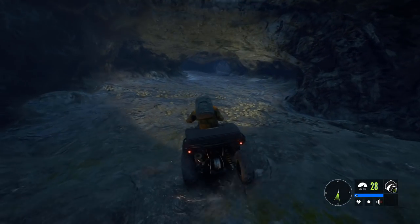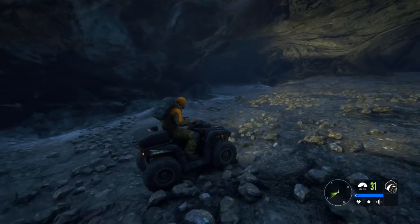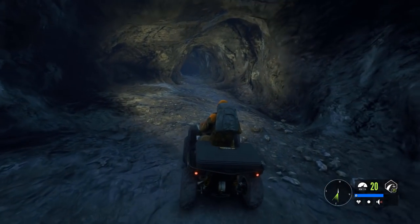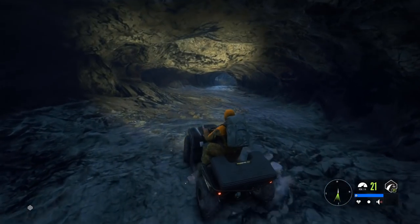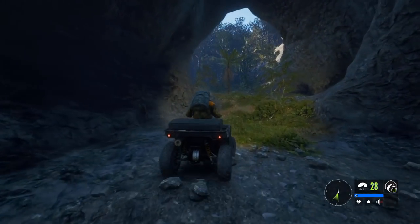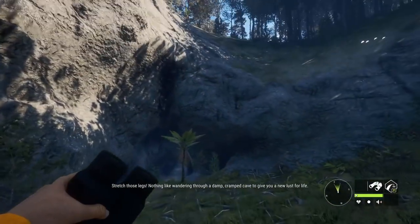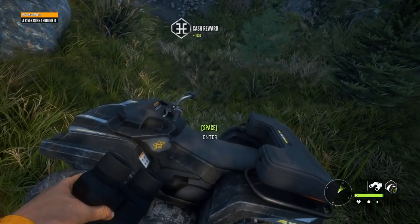We're gonna go up this way — looks like we're finally gonna be out. It looks like we're in a whole new section of the map. I'm kind of glad I took the four-wheeler because I would still be running if I'd gone on foot. The four-wheeler is definitely the way to go. We just popped out in the middle of a forest — that's really cool, really hidden down there. You'd probably walk right past this.